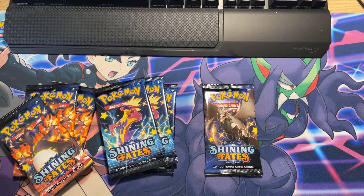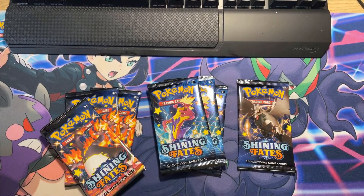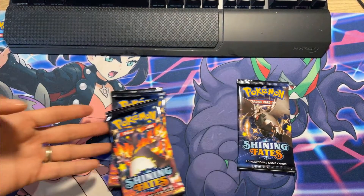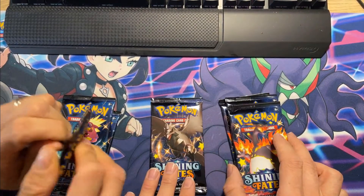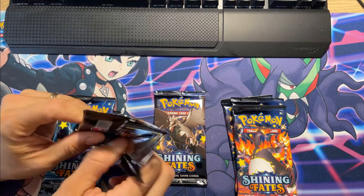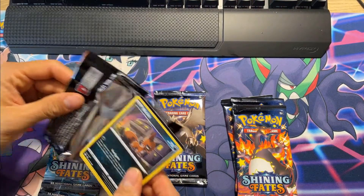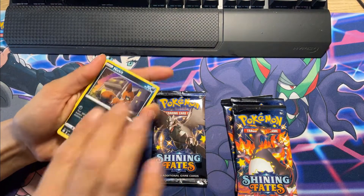Wifey, you can go ahead and do the first few. Would you like to do Detectricity or Charizard? You can open what you want and I'll open the rest. Out of this set we do need a lot of cards still — we need the Ditto V Full Art, we need the gold cards — we just need a lot.